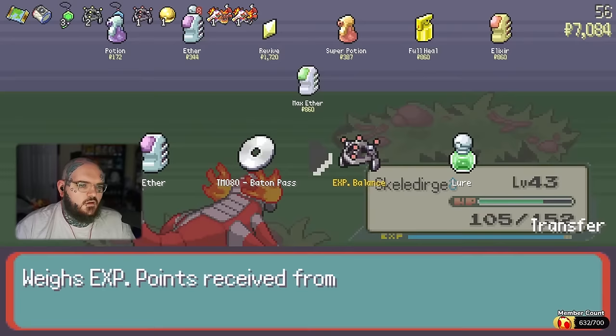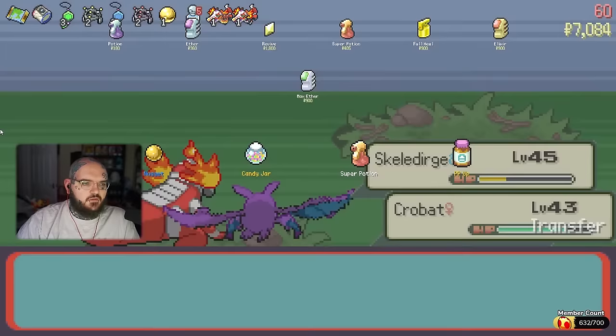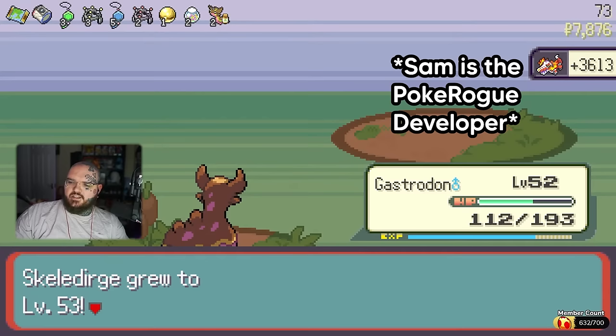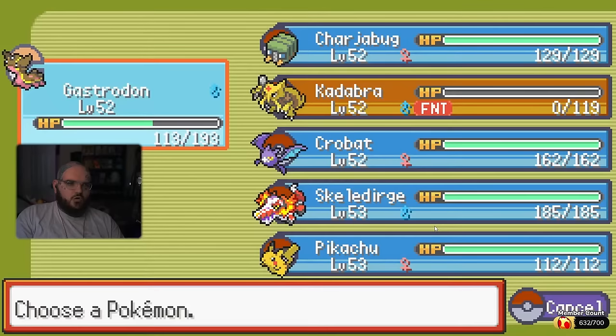EXP Balance — guess I'll have another one. A candy jar? That's kind of cool, I'll take it. Apparently Sam said he made a silly mistake and made common evolution items rare and rare evolution items common. He fixed it — if I want an evolution item, I should load the new update. So if I lose, it's Sam's fault. Mega Bracelet — let's f**king go! Hopefully now we should start seeing more evolution items.